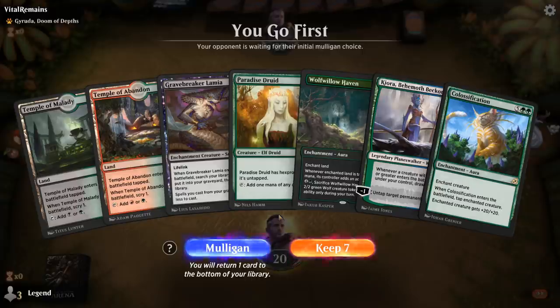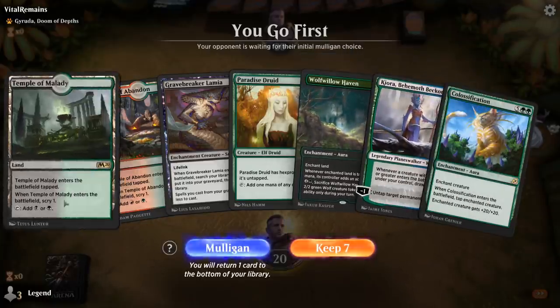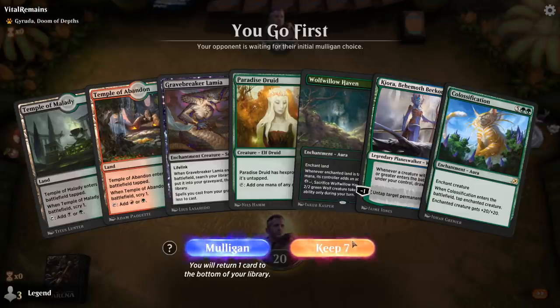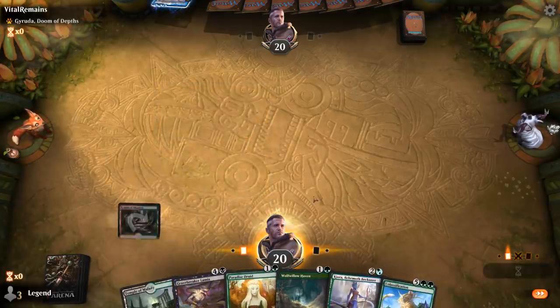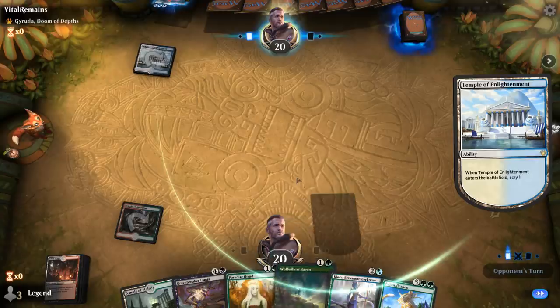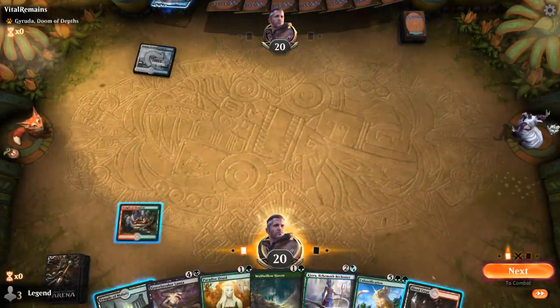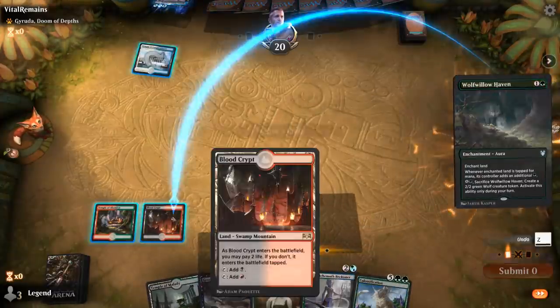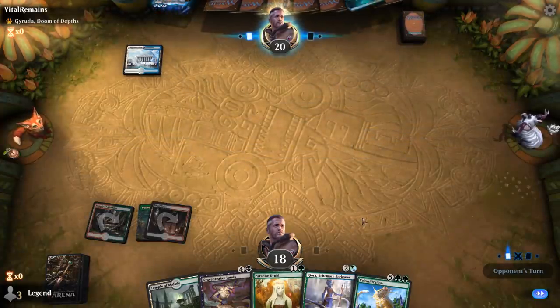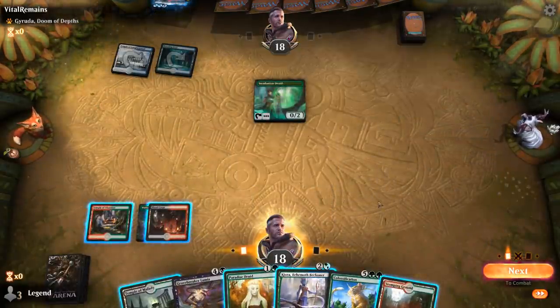We're on the play and this hand is missing both Storm Herald and maybe a Fling, though Kiora could always untap. We do have a bit of ramp with Druid and Wolfwillow Haven. This could also be a hand where I just hardcast Colossification with Haven and Kiora ramping. I have two tapped lands which I don't love, but I might be able to scry into an untapped land. I'll try it. So the plan is: turn 2 Haven, turn 3 Kiora, untap the Haven, play Druid — then we're on our way to hardcasting Colossification. We're up against a Garuda deck.